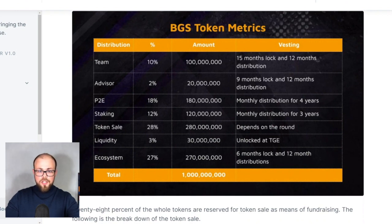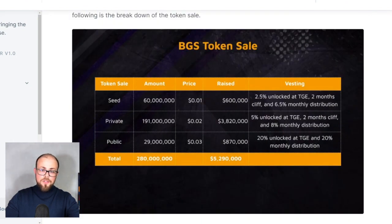Liquidity is 3% unlocked at TGE and ecosystem is 27% — so about a third of all tokens will be used to boost the ecosystem of the project, which is a good sign. For token sale there are three rounds: seed, private, and public — priced at $0.01, then increasing to $0.02 and $0.03 respectively. Vesting: seed round gets 2.5% unlocked at TGE; private round gets 5% unlocked at TGE with a 2-month cliff and 8-month distribution; public round gets 20% unlocked at TGE and 20% monthly distribution.